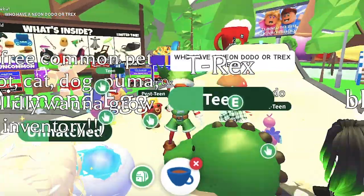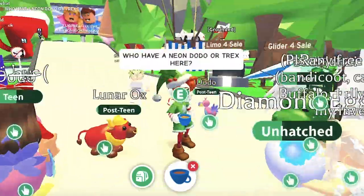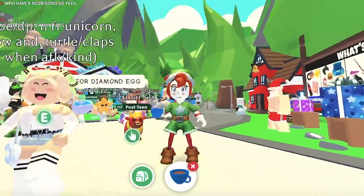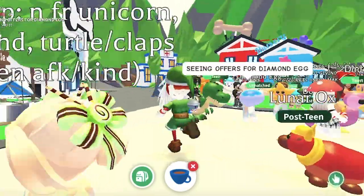Neon appearance: The Neon Red Squirrel glows mustard yellow under its neck and on its belly. Mega Neon appearance: No Mega Neon form of the Red Squirrel has been made yet.